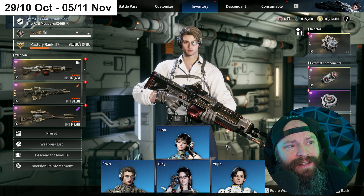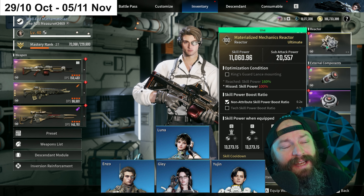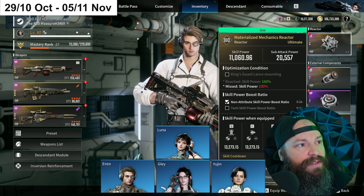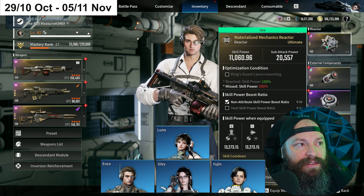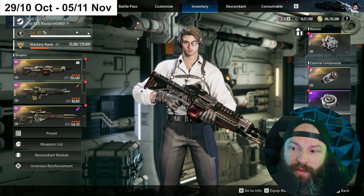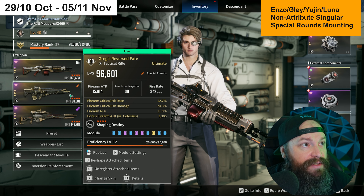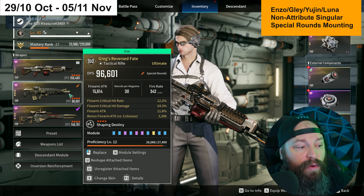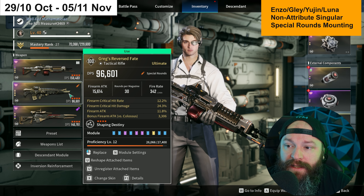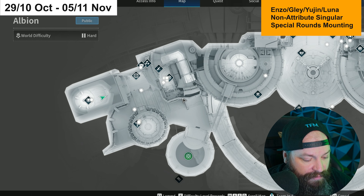Next we have Enzo, Gley, Yujin, and Luna, who all use Materialized Singularity — Non-attribute and Singular reactors are perfect for those four descendants. This week you can get ones with Special Weapons roles on them. Special Weapons include things like Greg's Reverse Fate, Clairvoyance, and Secret Garden — both Greg's and Secret Garden see a lot of play and are phenomenal weapons.